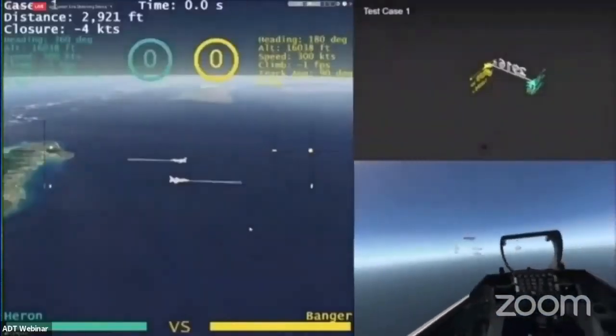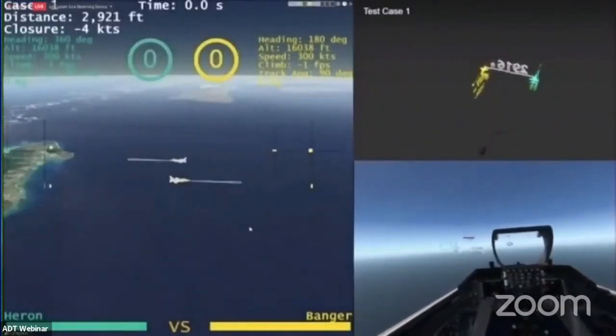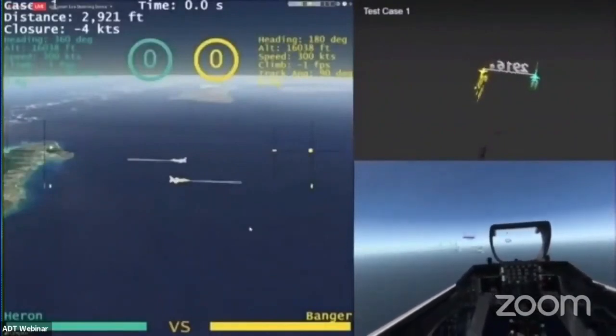You can see a reticle around the enemy aircraft to let them know where he is, and you can see him getting a tally right there. We can't wait for this fight — we've talked long enough. It's the main event: Alpha Dogfight Trials. Banger, I'm gonna turn it over to you. Human versus AI, fights on.